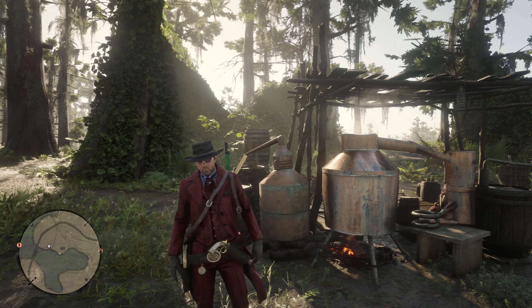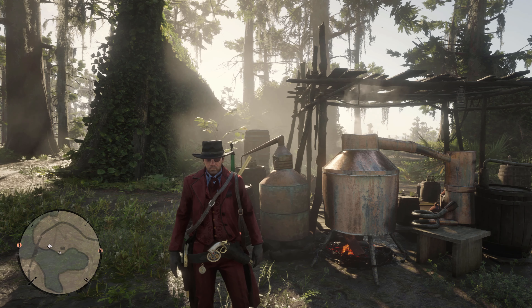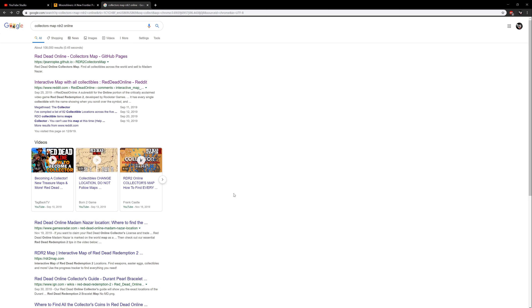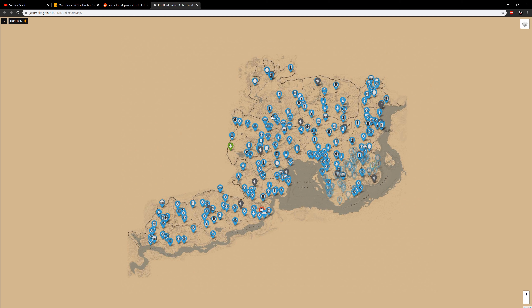I'm going to show you something you can find online that'll help you get these sets very quickly. Simply search in Google 'collectors map RDR2 online' and you'll see the result for a Reddit interactive map with all collectibles. This is what I call the Collector's Map. It's hosted on GitHub, and once you click that link it brings up the map.